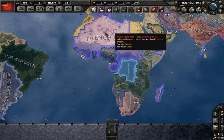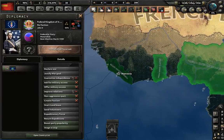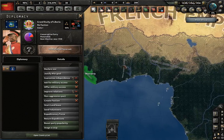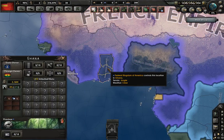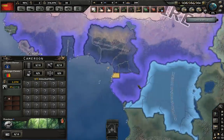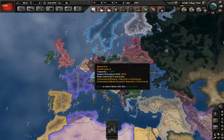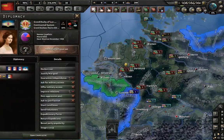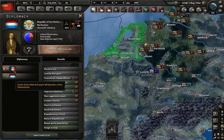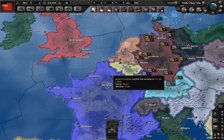Africa is divided in some ways you expect and some ways you do not. There are some American colonies — you can see they have Liberia as their puppet, though it's a Grand Duchy and not a republic. They also have Togo, and Nigeria and Cameroon under their control. Sweden-Denmark has the Congo. Lacking a Belgium, technically, there is a Grand Duchy of Luxembourg that is a puppet of France, and a Republic of the Netherlands, which is very much aligned to France due to proximity.